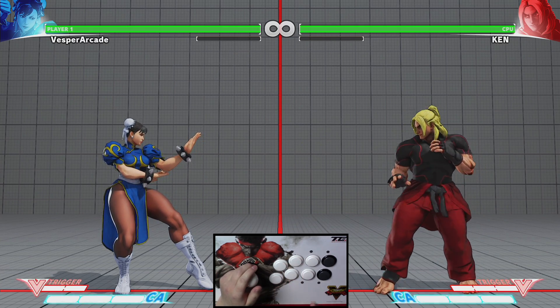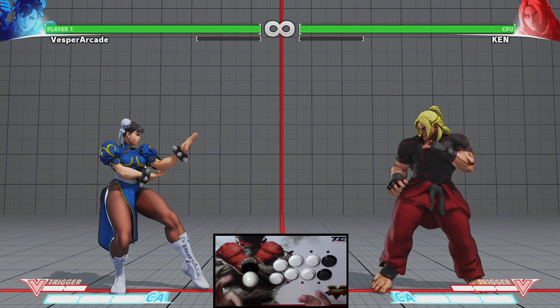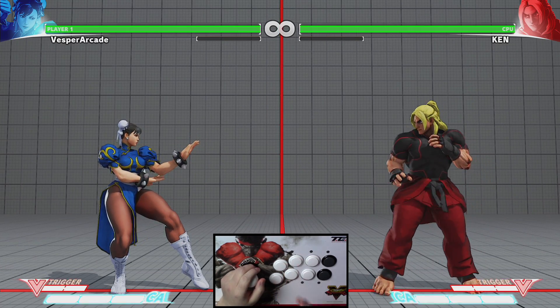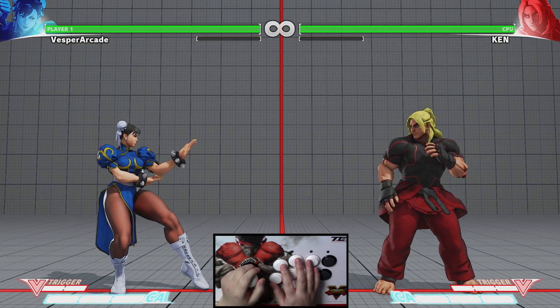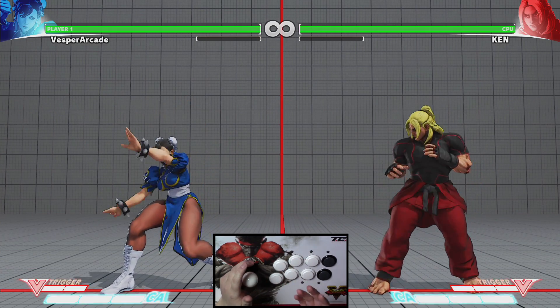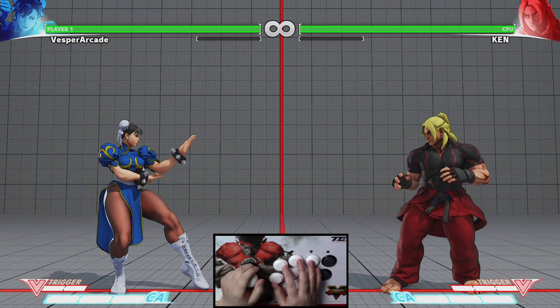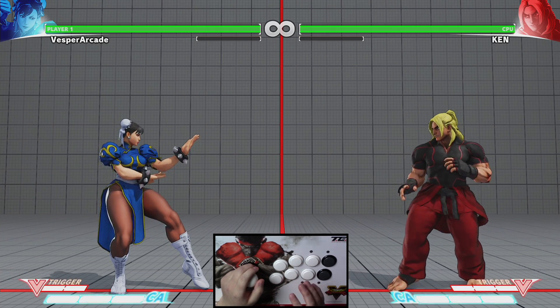There are a lot of rewards to jumping attacks, but do not forget that there is an equal risk — you cannot block in the air. The difference between jumping punch and kick buttons depends on your character. Some are great for dealing with your opponent who is also in the air, and some are more suited when your opponent is on the ground. It all depends on the attack's angle, speed, and range.